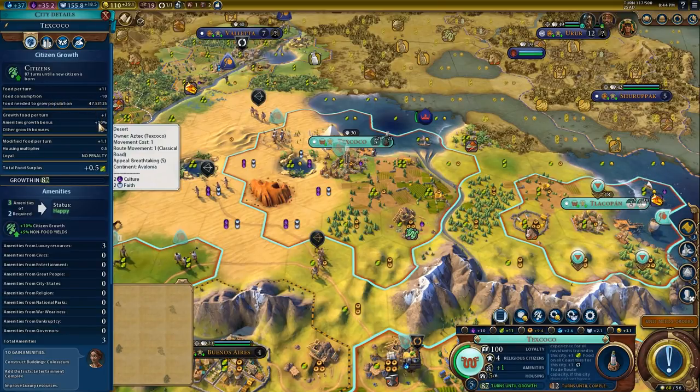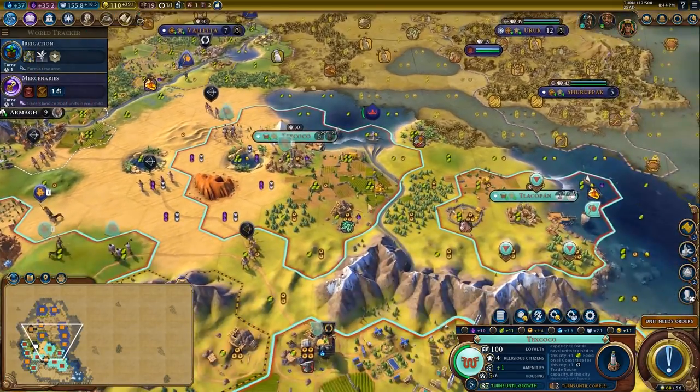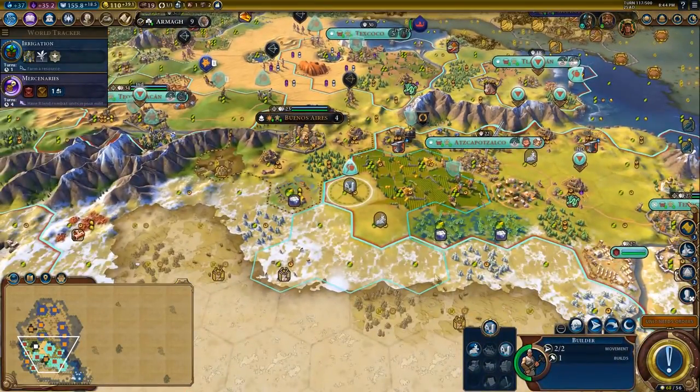The housing multiplier is 0.5, so we're getting half of the food that we would normally. Food is worth a lot less right now in this city.